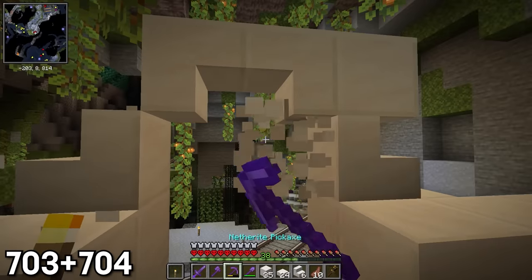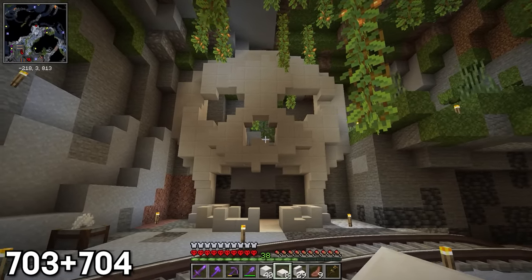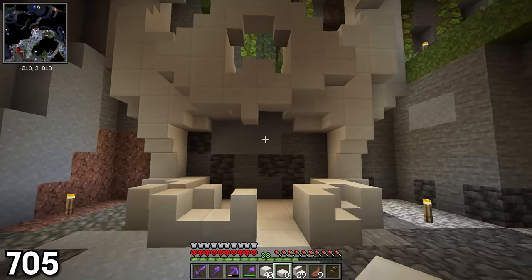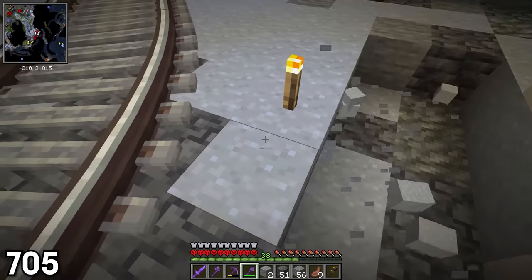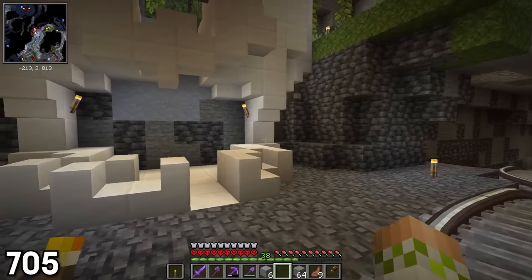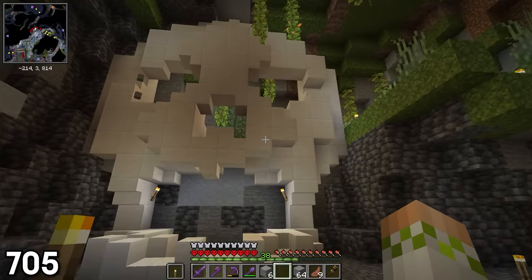Many iterations later, the skull was finally looking like a skull when I stepped back to take it all in, which I was super happy with. While standing back to look at the skull, I did notice the area around it was a bit messier than I'd like, so I cleared out a lot of the random clay and stone and replaced it with deep slate. I felt like the difference was super noticeable right away since the deep slate contrasted with the quartz really nicely.